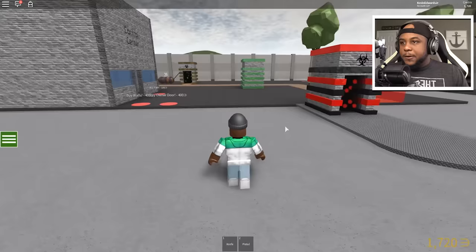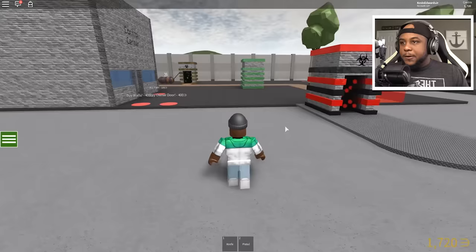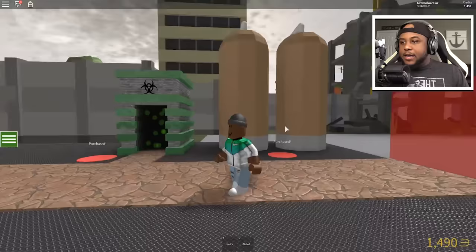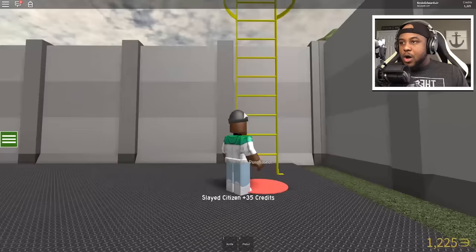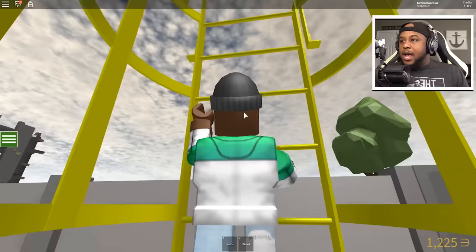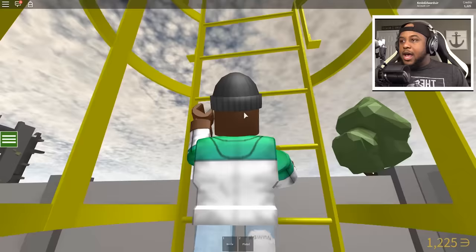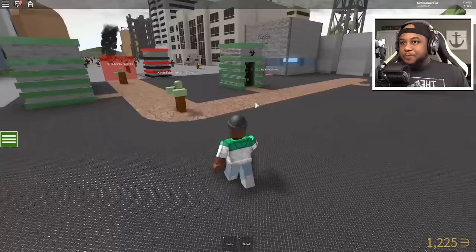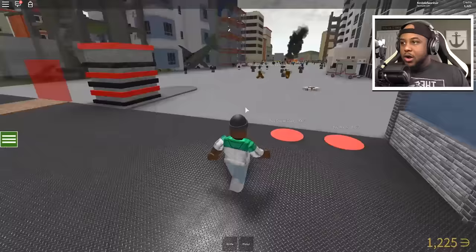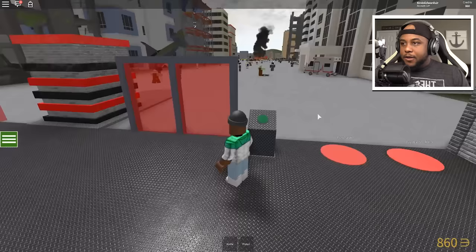We need something that'll keep the zombies coming. Here's a water tank — let's get the zombie spawner. Let's keep it going, we need some more zombies spawning, and then we have the second floor! Where's the second floor? By the control center we have the walls and the owner only door — let's go ahead and get that owner only door going.